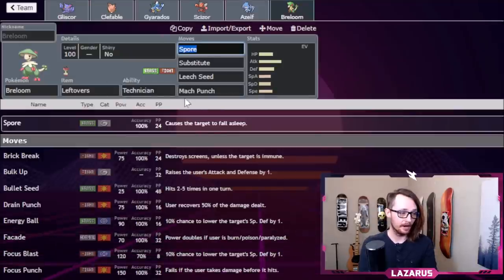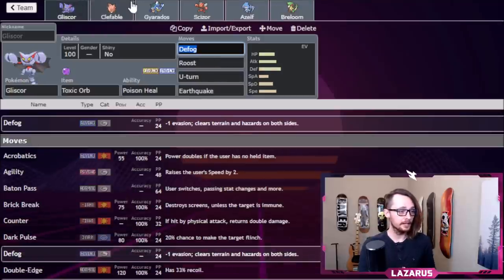You might think: why Leftovers instead of Poison Heal? I actually want the damage from Mach Punch to be better. Without the Technician boost, you don't one-shot Weavile, and I need Weavile gone to enable Gliscor correctly. So I like the Technician boost on Mach Punch. The set is Spore, Mach Punch, Sub, Leech Seed with Leftovers — it's a little bit of both worlds. Breloom has inherent healing from Leftovers, and nobody's going to try to Toxic a Breloom anyway.